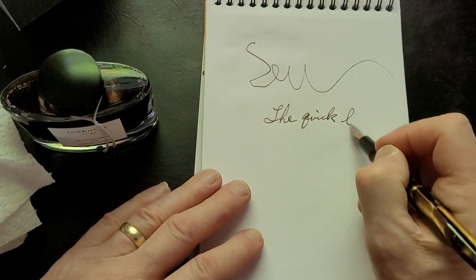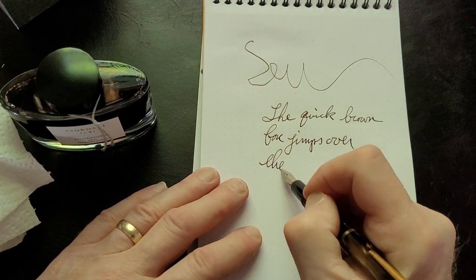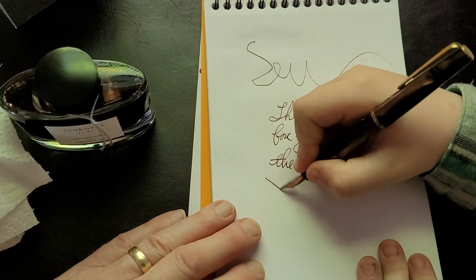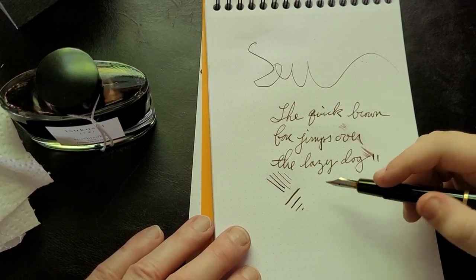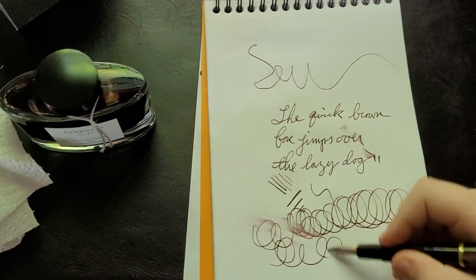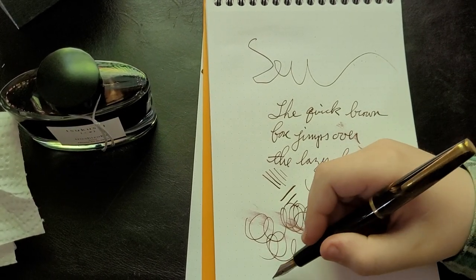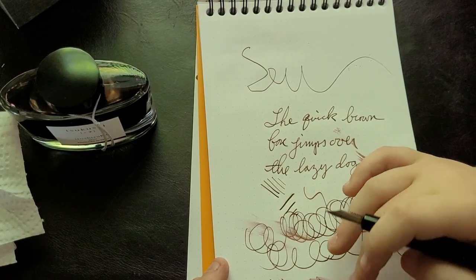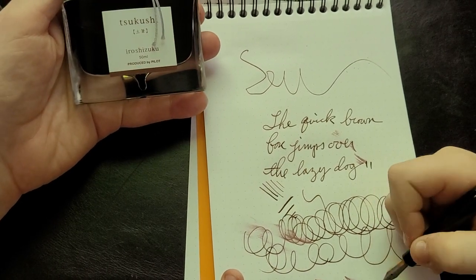Yeah, it's pleasant. The quick brown fox jumps over the lazy dog. Looks nice. This pen writes very well - smooth, with pretty good line variation. Yeah, actually that's really good line variation. It writes smooth and doesn't break - the feed keeps up. I'd call that a fairly wet ink since it goes down fairly thick. It smudges away a lot.